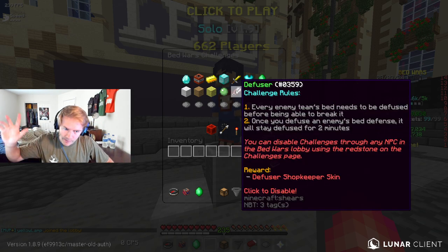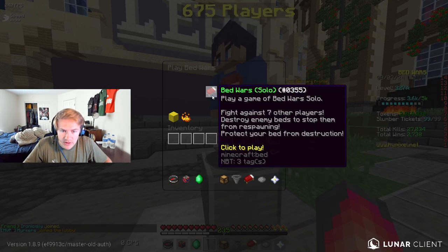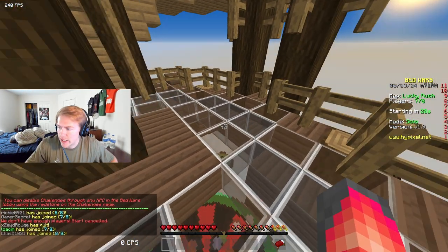Anyways, let's go ahead and hop into the challenge today. Every enemy team's bed needs to be Diffused before being able to break it. Once you Diffuse an enemy's bed defense, it will stay Diffused for two minutes. So every enemy team bed needs to be Diffused before being able to break it — there's a time thing we need to wait on before we can actually destroy beds.